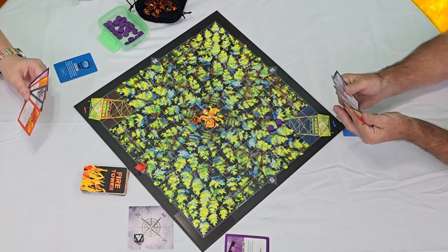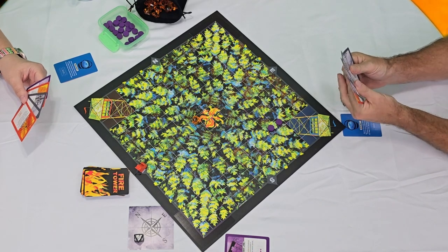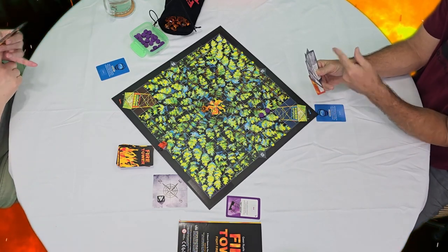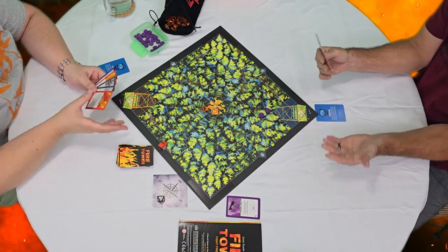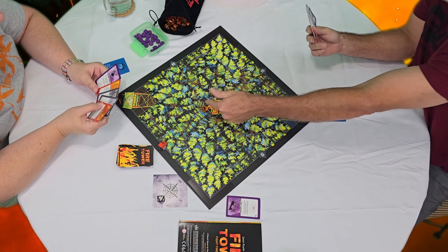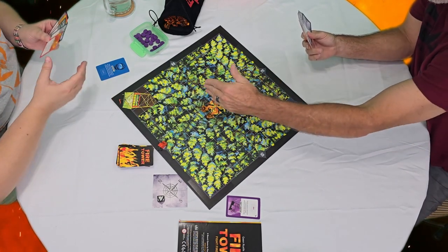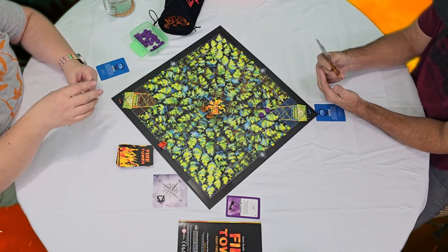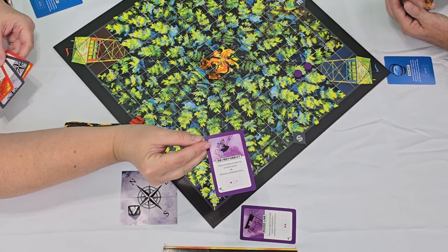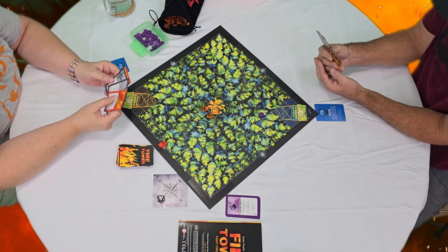Now I draw a card to keep five cards in my hand. Another option: if you don't think your cards are working for you, you can use your turn to discard one or all of your hand and redraw — and that counts as your turn. Now it will be her turn, and she will start out just like I did by placing a fire break on the west side. This is good for me because it's moving toward her tower. She's going to remove one of my fire breaks.